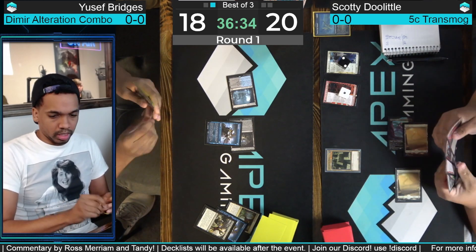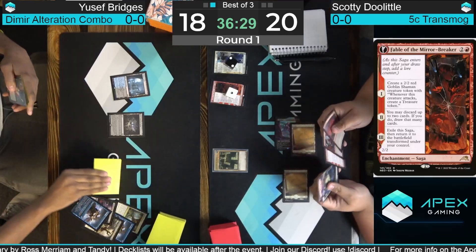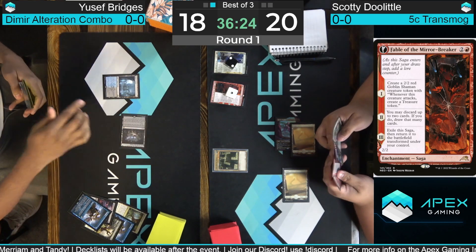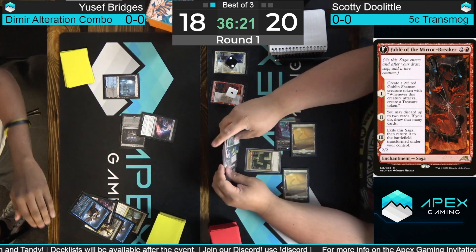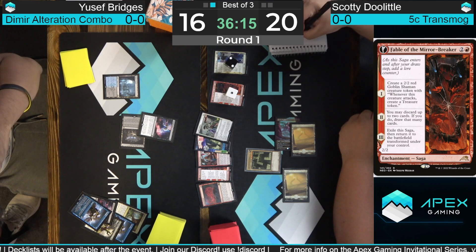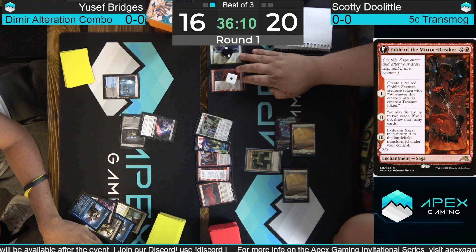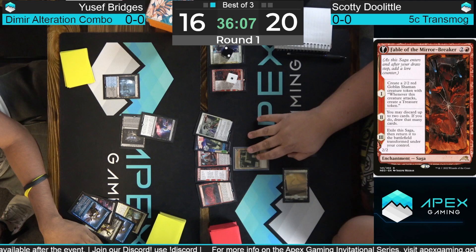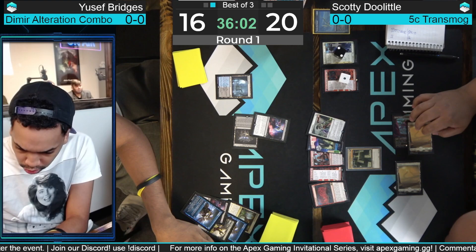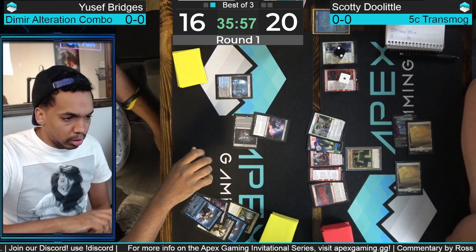With the spot removal: it's quite good against transmogrify, so you've got to leave some in. Maybe Heartless Act got the cut — would rather leave in the cheaper piece of interaction. Yusuf plays another Consider. Looking at Scotty Doolittle's hand: Leyline Binding, Bitter Reunion, Fable the Mirror Breaker, Fable the Mirror Breaker, and Transmogrify. Yusuf's Thought Seize — what are you taking? We're about to hit chapter two of the Fable, so what's the best line here?